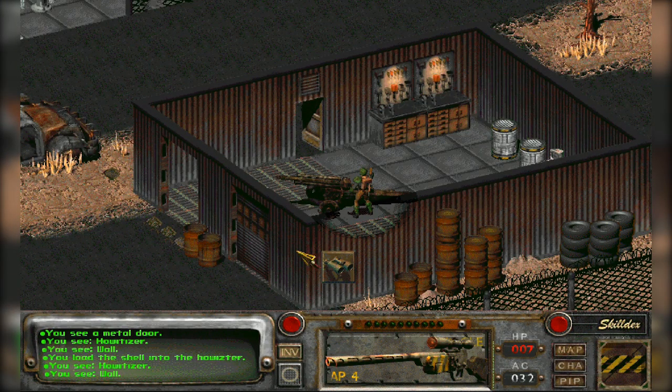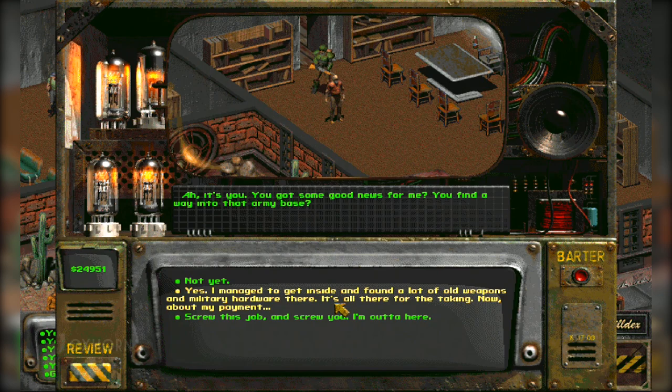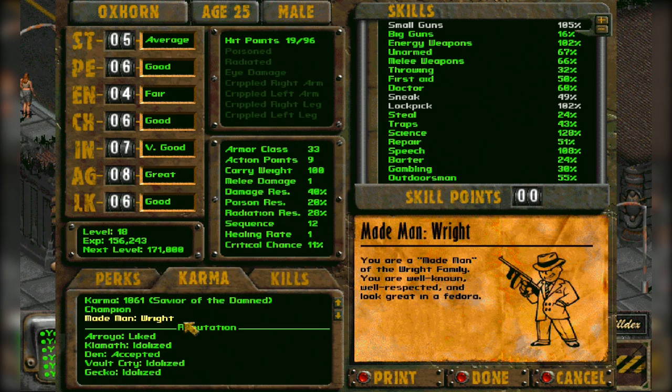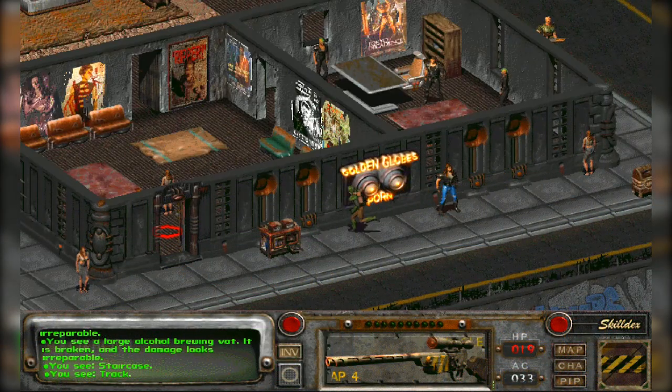In our last episode, we explored and cleared the Sierra Army Depot. After giving the news to Orville Wright, he and his family armed themselves with arms from the Sierra Army Depot so that they could stand up to the Salvatores. And for clearing the way for them, they made us a made man. We have now become a made man for three out of the four crime families of New Reno. And now, it's time to kill them.